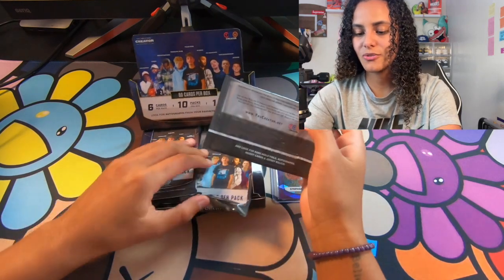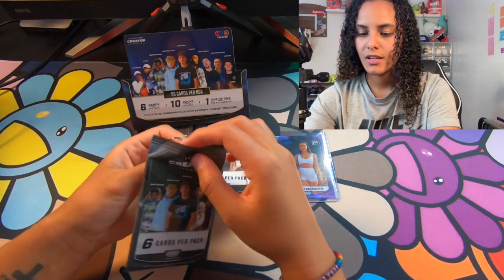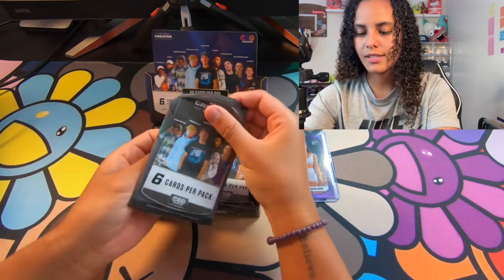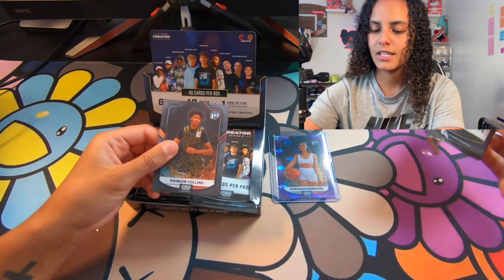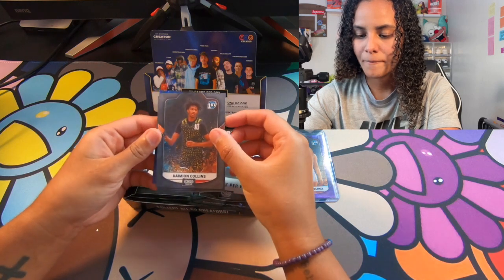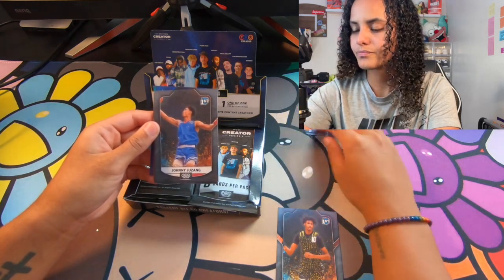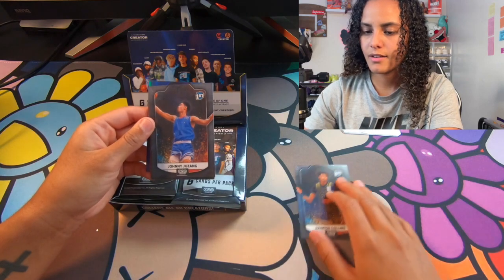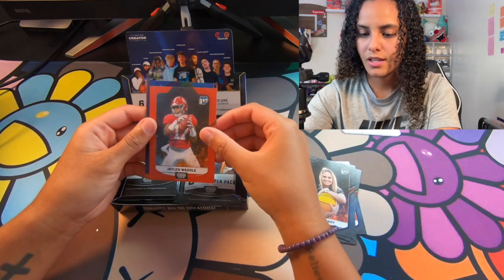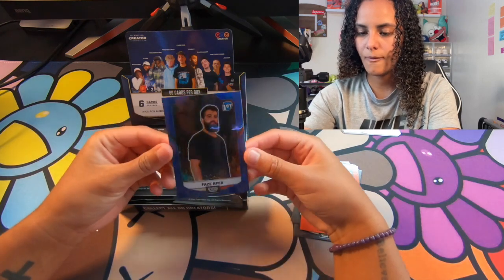We're going to get straight into it. The Series 2 pack in comparison to the other ones — this one was already kind of open. I like the Series 2 cards a lot. They've grown a lot since the 2 Hype box and the Series 1 box, and they continue to add more individuals. We got a holo — Damian Collins, a new card I haven't gotten yet. Johnny Juzang, Cassinet, Jenna Bandy, Jalen Waddle, and a Phase Apex Blue Holo. Nice card.